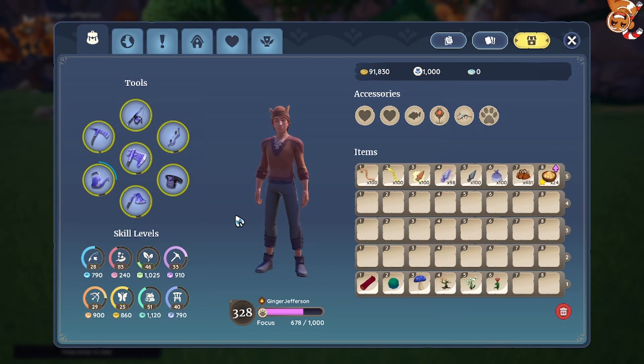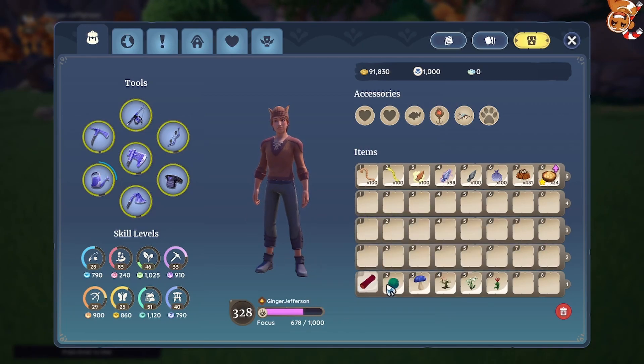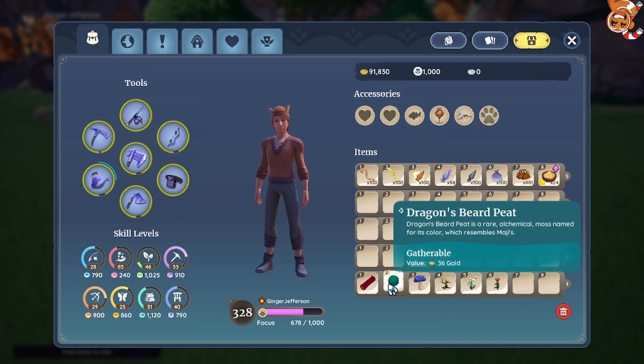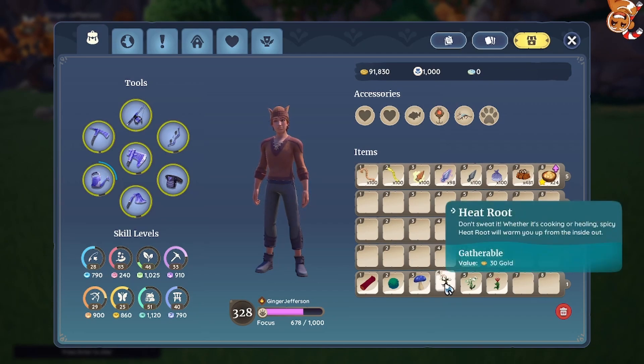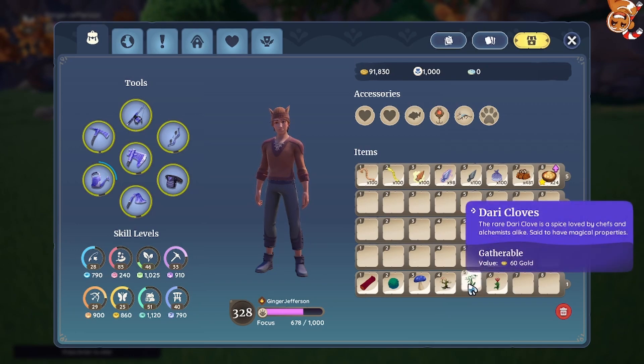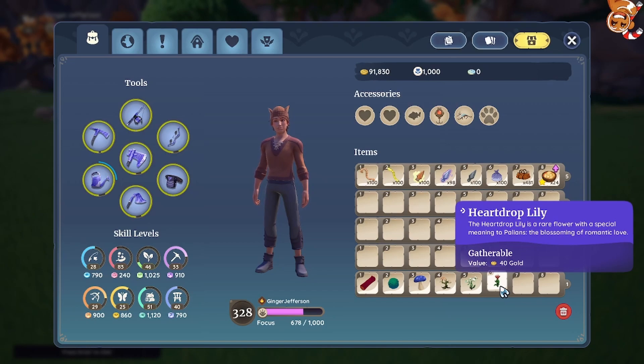Hi there, welcome to another video by Ginger Jefferson. I'm going to show you a guide on how to find flowwood, dragon's beard peat, bright shroom, some heat root, and even diary cloves. The hardest thing to find, I believe, is the heart drop lily. For this we're going to be using a thousand rod — very simple.